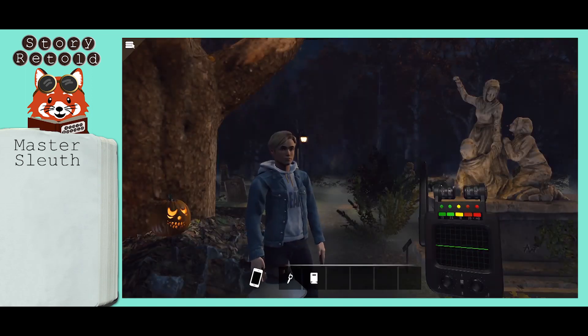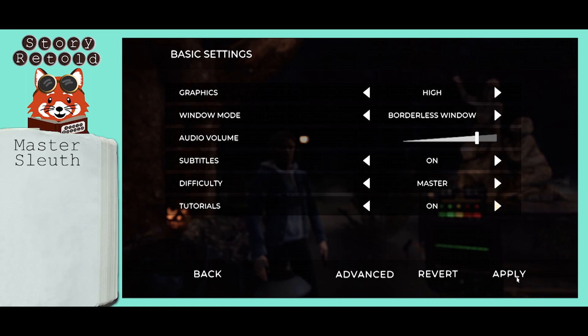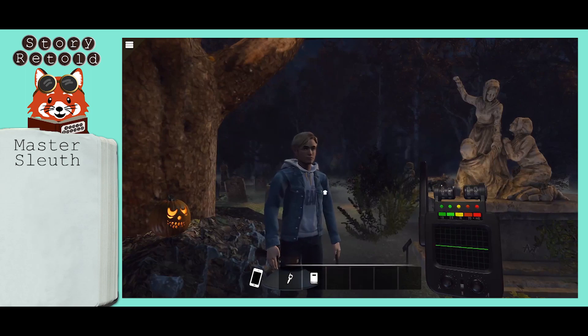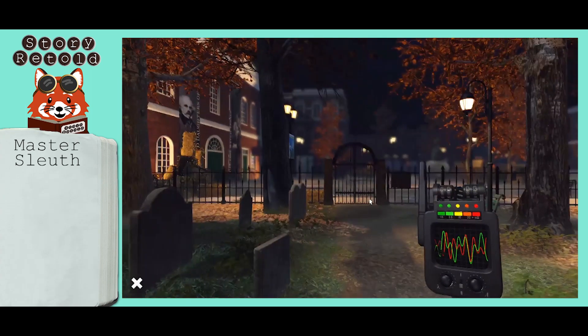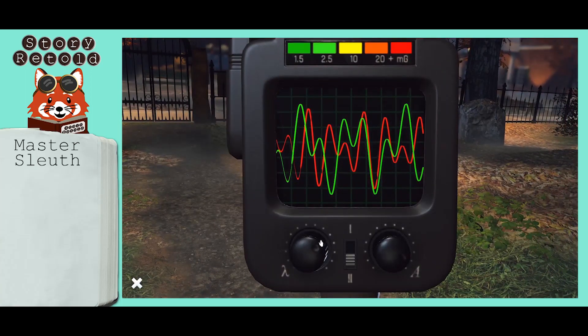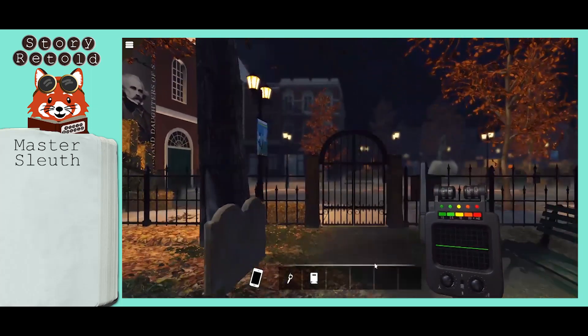To solve this on master level, go to your settings and switch difficulty to master, hit apply, then back. The locations for the cold spots are in the same spots for amateur and master sleuth — the puzzles are just different. Again, if you don't like the looks of your puzzle, you can exit out and revisit your cold spot to get a different set.